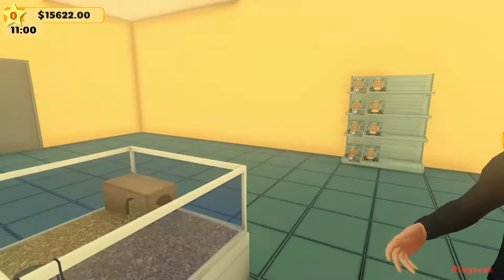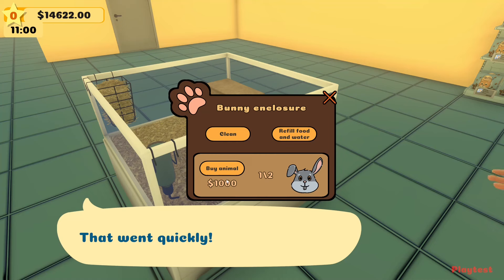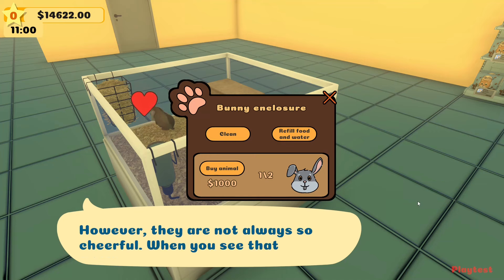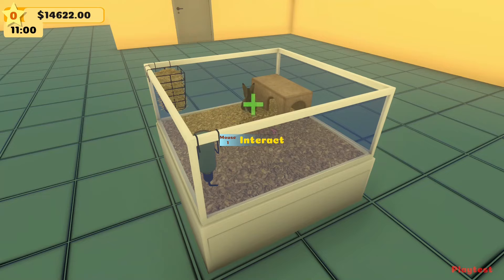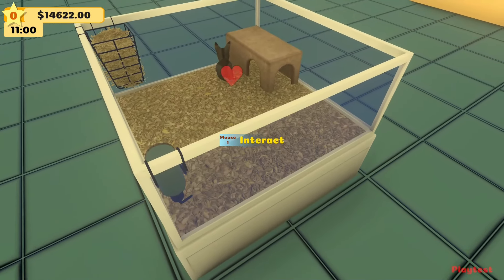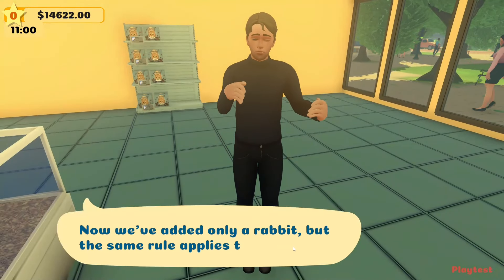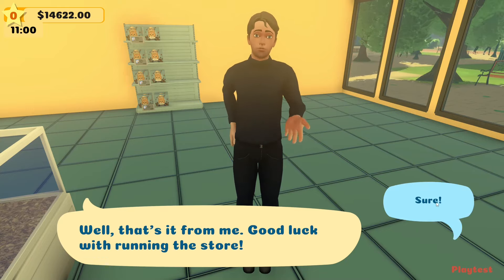Press on the cage and choose the option to buy a rabbit. A thousand for a rabbit — that went quickly! Your first rabbit is happily hopping around waiting for its owner. However, when you see that your pets are sad, make sure you have food and that the surroundings are clean. The same rule applies for all other animals. That's it from the guide — good luck running your store.